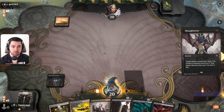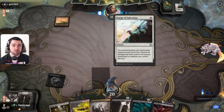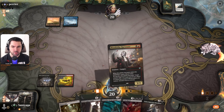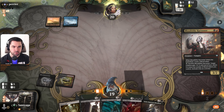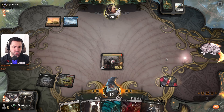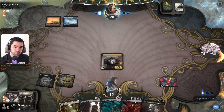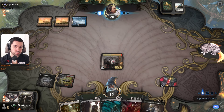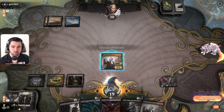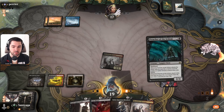Basic land — interesting. Why are you playing basics? Because you want to play Search for Azcanta? Azorius Control — it's a big surprise for me, the first time I've seen an Azorius control list with these sideboard cards. Really big surprise. We have some good combos, but he can counter Sorin. Maybe he will destroy Harvester right now. Should we play this right now? He has Absorb — okay.